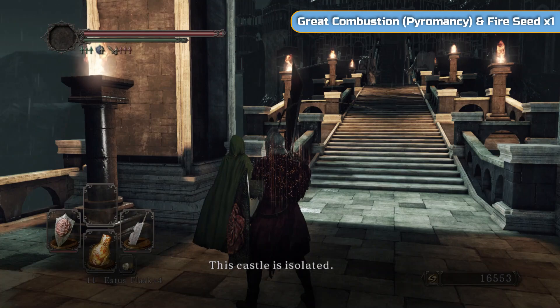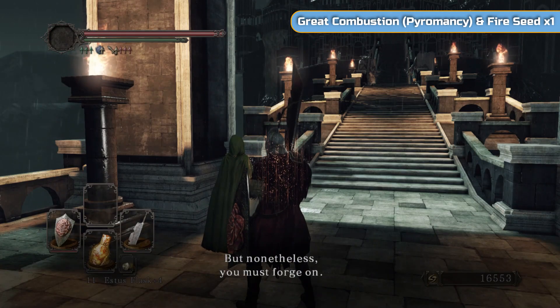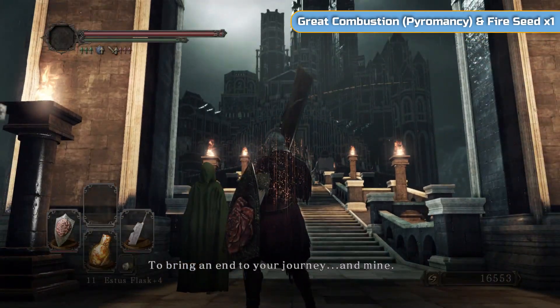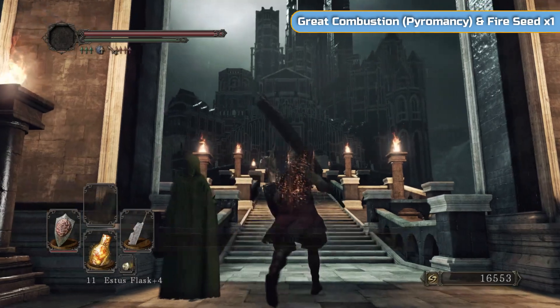And here's the NPC — I've forgotten her name, but she's a Firekeeper to me. Speak to her anyway and exhaust the dialogue. She's not going to have much to say, just carry on doing what you're doing.